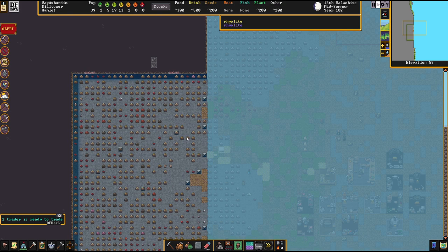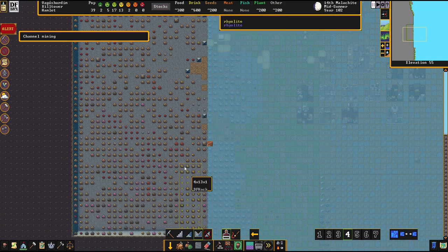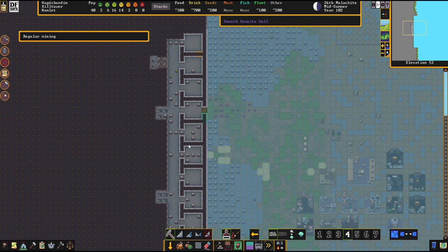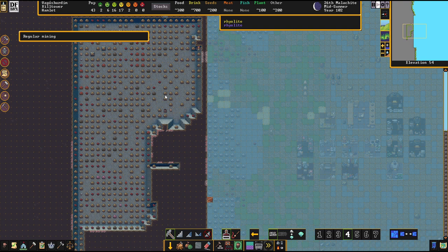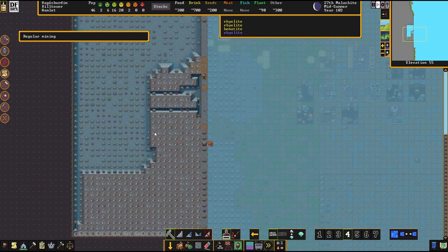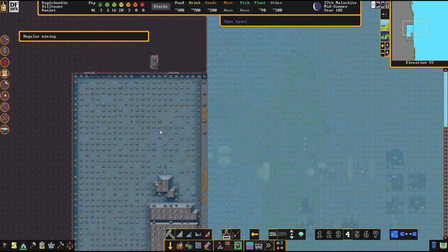We're digging out the bedrooms area and also this area here which is going to become something — a little open-air courtyard area on top. Channel all that out. More migrants arriving — I said the word 'bedrooms' and they immediately show up. We're digging out here, just a little open-air courtyard on top. The bedrooms go up, then there's a big area up here, and over here is how you get out onto the courtyard.